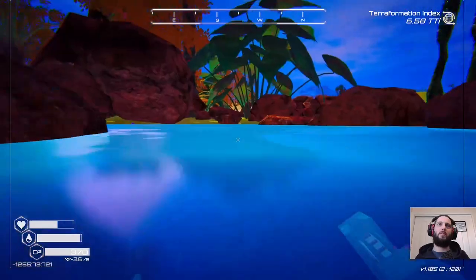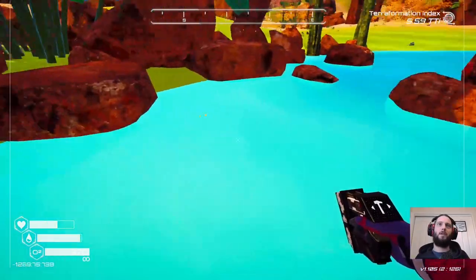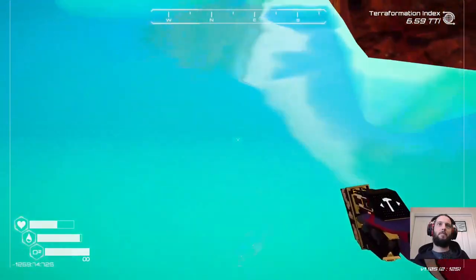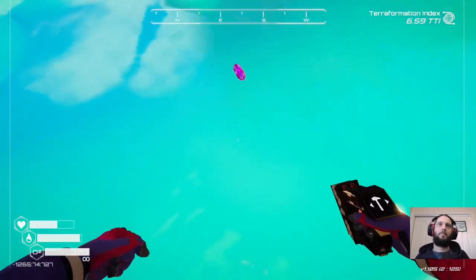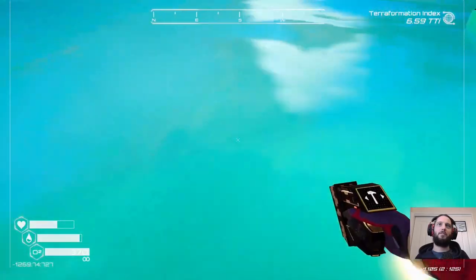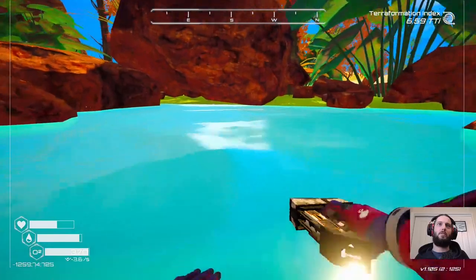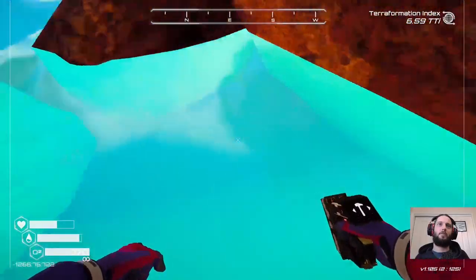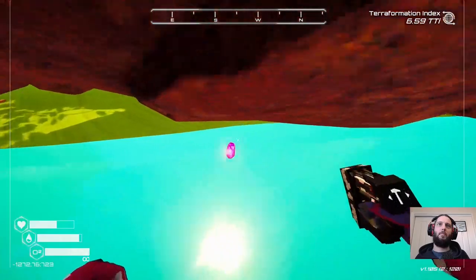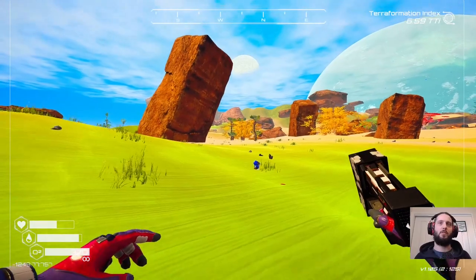Why is it not letting me go underwater? Oh, it's really shallow here. That's annoying. It's just not letting me get quite close enough. The collision of these things is super annoying. It's just because of all these silly rocks lying around the place. Come on, let me pick you up. Screw it. We'll come back here anyway, because this is where we'll teleport back.